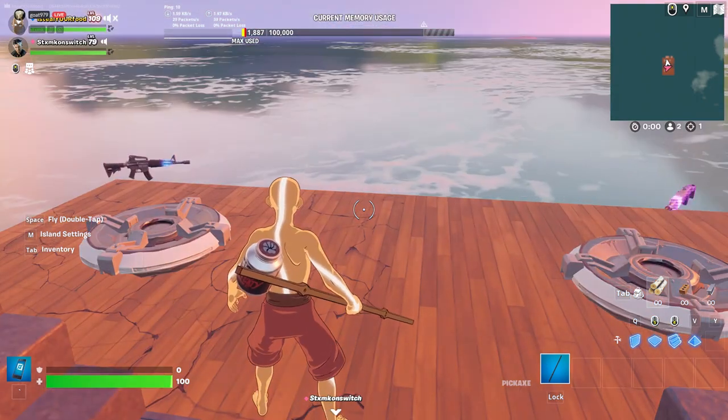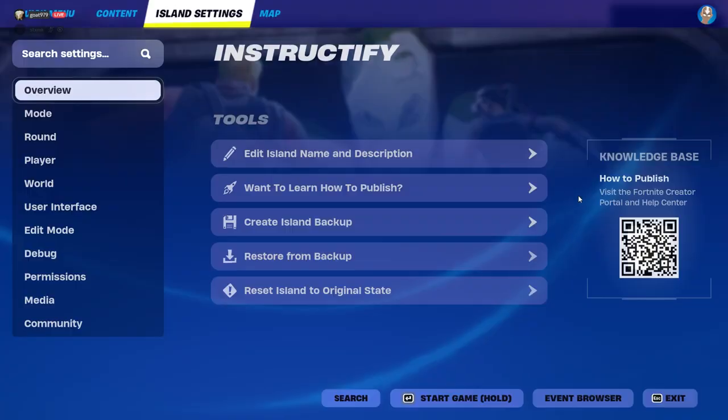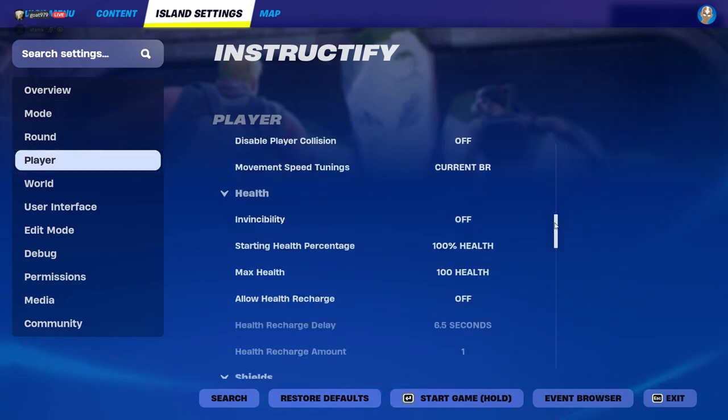So the first thing you want to do is press Escape, and here you want to press Island Settings. Go to Island Settings, then go to Player.